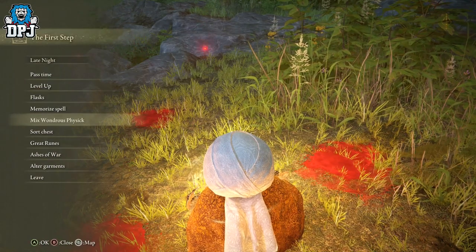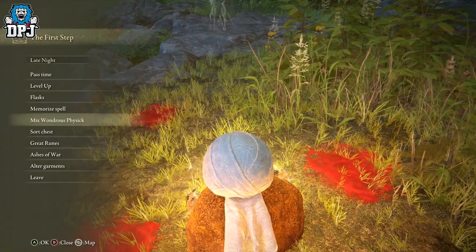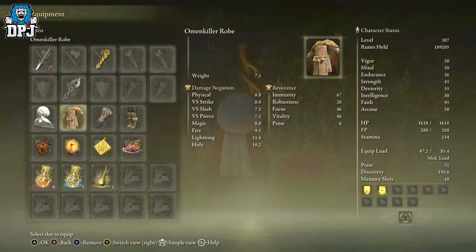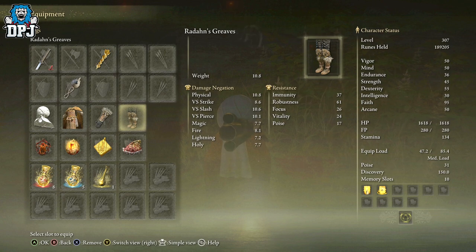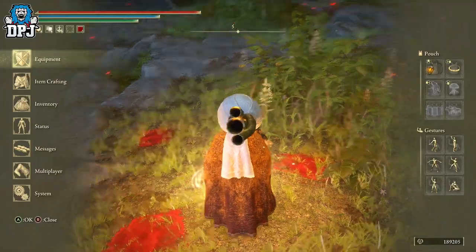I'm not really a build person, so if you have any advice to make this even better, I'd appreciate it. As for the actual armor — I've just got random stuff on, I'm not going to lie. If your equip load is good enough to wear tank armor, why not? If you want to go light, go light. Wear what you want.